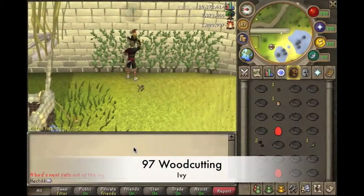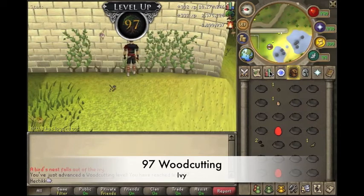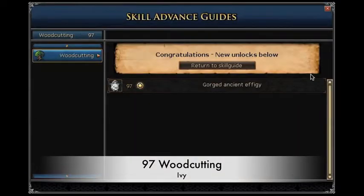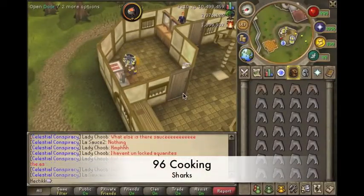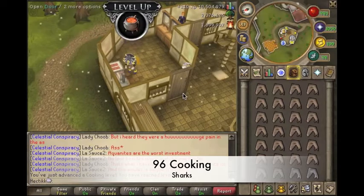Then I went back to Ivy, because it's such a good skill to AFK, and I ended up getting 97 woodcutting. And then, for a change, I went and did some cooking, because I have like 15k uncooked sharks in my bank.